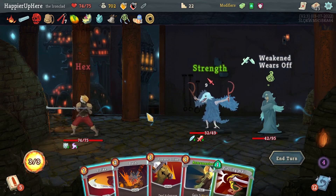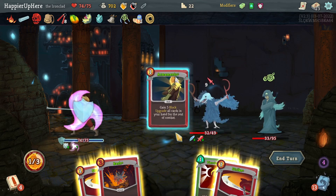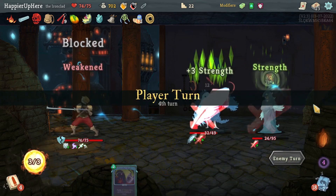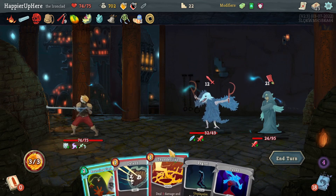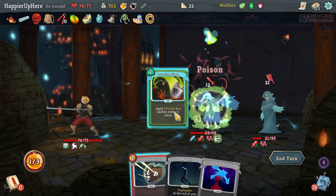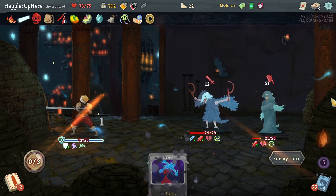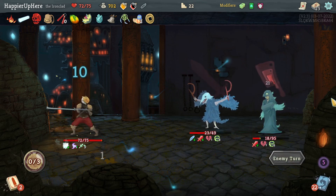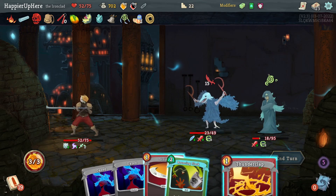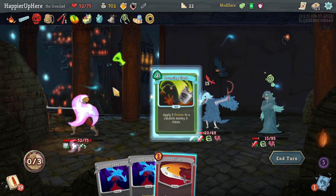Nine incoming — let's do Pummel Strike. I'll do Armaments — should have probably done that first — and a regular Strike. Twenty incoming — that's a lot. I might lose some damage. The more damage I take the more likely I'll trigger the Red Skull, so maybe it's not a bad idea. Almost like I want to take damage on purpose. Let's do another Bouncing Flask.